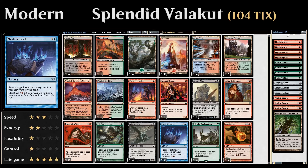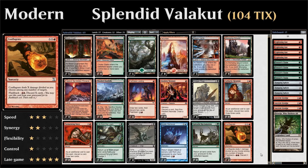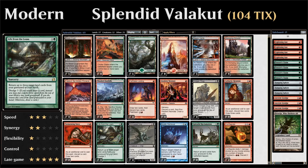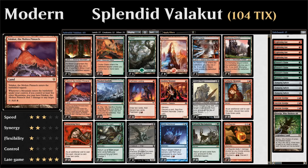An ideal curve includes dredging a lot on turns one and two, casting Mystic Retrieval on three, and then casting Splendid Reclamation for the win on turn four, though sometimes things will be slower. We have four copies of Splendid Reclamation as our main win condition, and Conflagrate as our alternate — double X red, dealing X damage divided among any number of targets. With flashback for double red and discarding X cards, we can discard seven cards to deal seven damage. Life from the Loam helps us load up cards in hand to fuel a giant Conflagrate. We can also just win by having Valakut in play with mountains we keep playing.